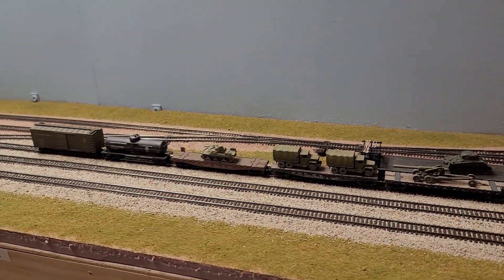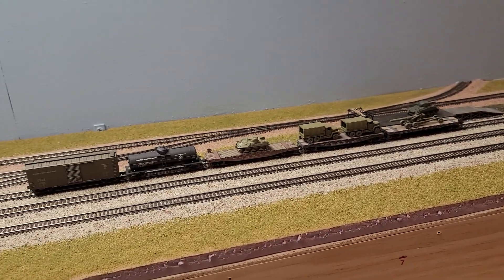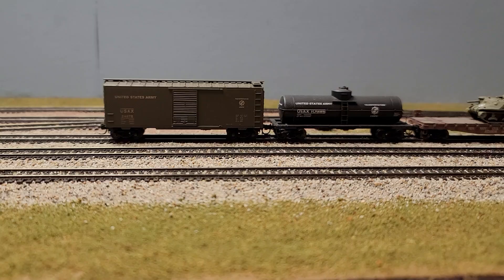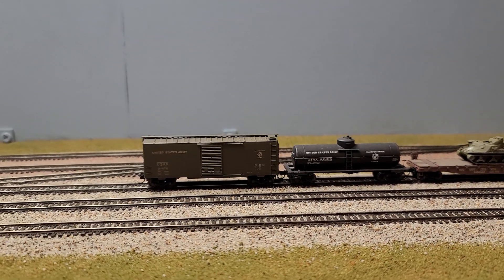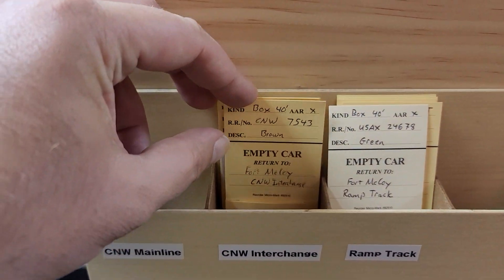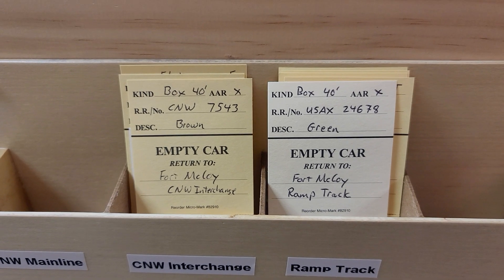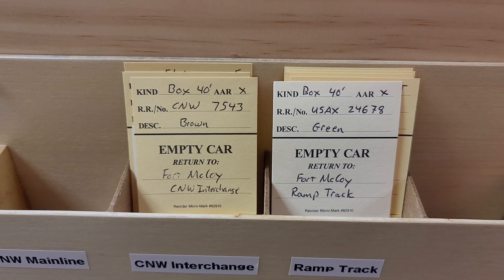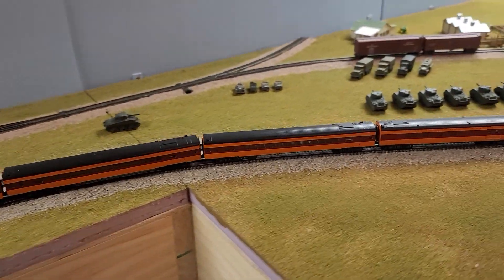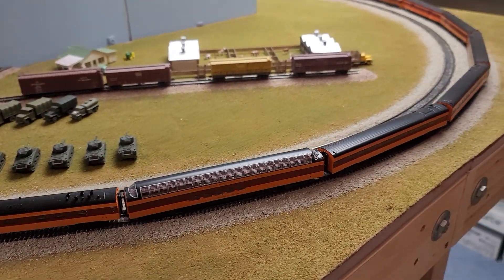You'll note cars are sitting here ready to go or have already been dropped off. I added around the layout a couple of cars that don't move during the op session. For example, these two Department of Defense cars — they stay here, they don't move, and it's reflected on their car cards. There's a box car down there that doesn't move either. If you look here, it says 'return empty to Fort McCoy' — that tells you where it's going. It stays on the ramp track.